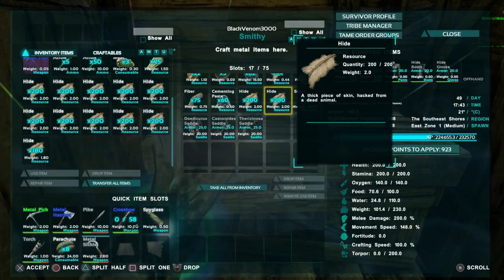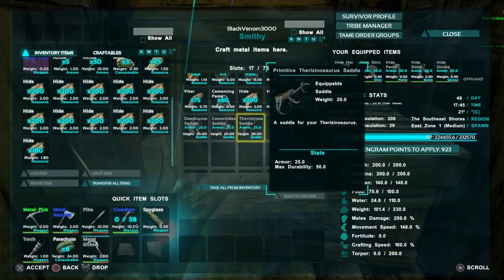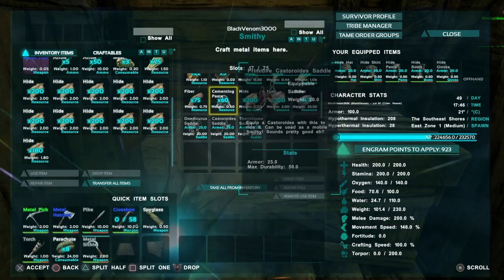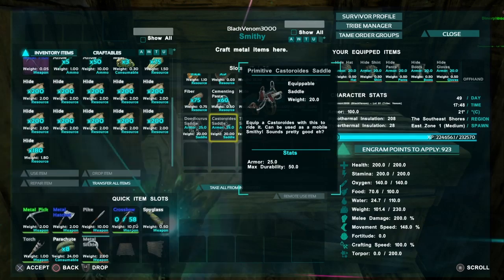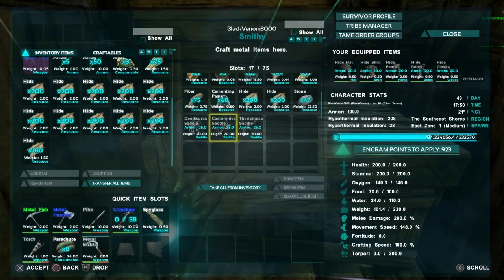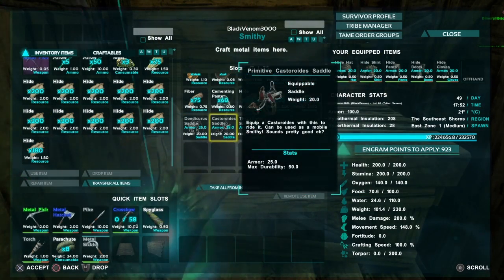Okay guys, I'm back and I just crafted all the saddles that we needed — the Doedicurus, the Castroid, and the Therizinosaur. I only crafted one of each because apparently the beaver's saddle is really expensive — it was almost 140 cementing paste or something like that. And the Doedicurus, not so expensive, but together they were a lot.